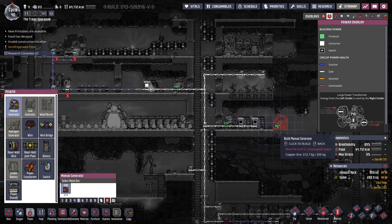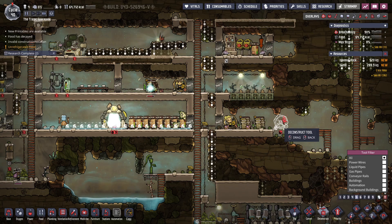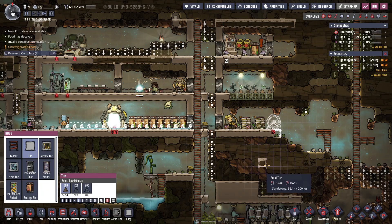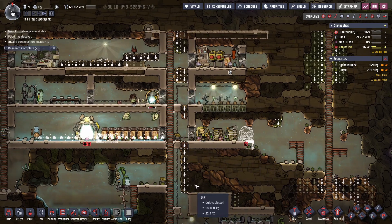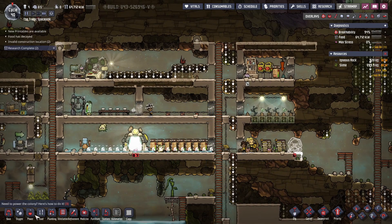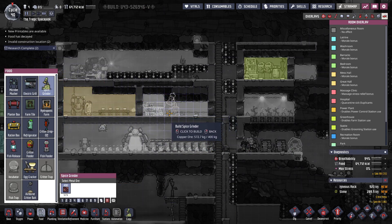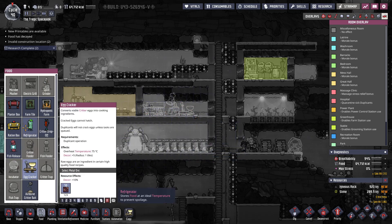Power — manual generator right there. Then we're going to need another tile at least right there. And then deconstruct that. And then we can turn this into a kitchen which will have all the various food-related things. So — spice grinder right there, egg cracker, and a refrigerator.